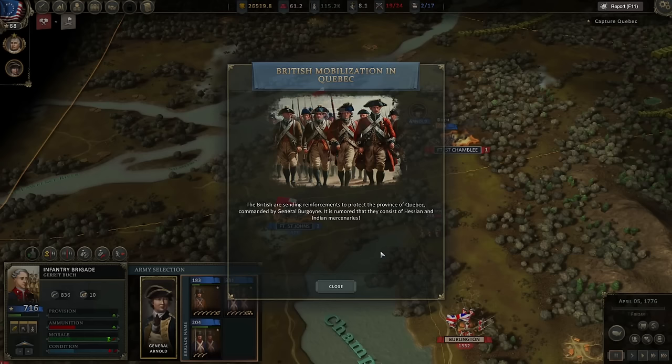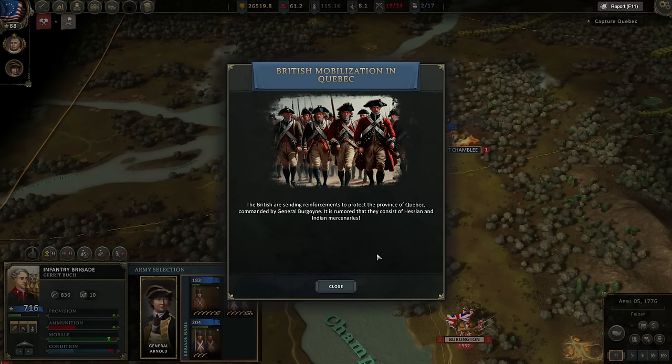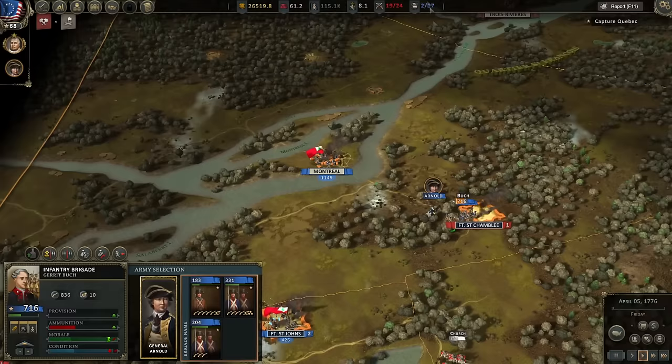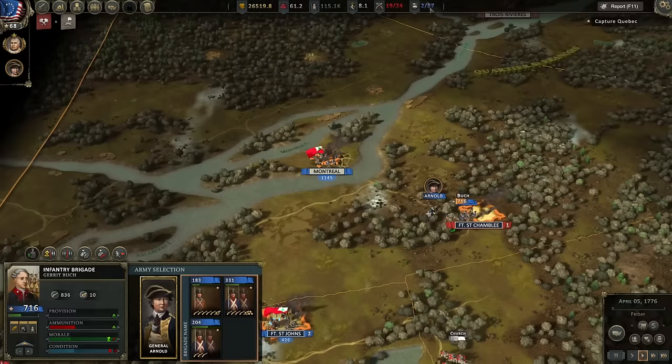There we go — they're routing. Jackson's going to retreat to Montreal probably. Church will probably retreat down to Burlington. British mobilization in Quebec — the British are sending reinforcements to protect the province of Quebec, commanded by General Johnny Burgoyne, along with Hessian and Indian mercenaries. That's okay — we knew we had to assume that was going to happen.